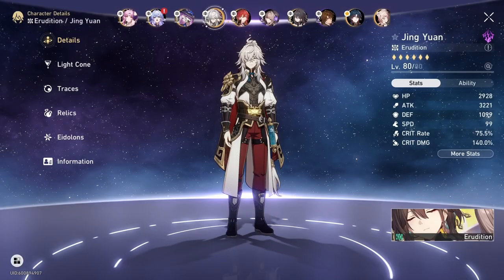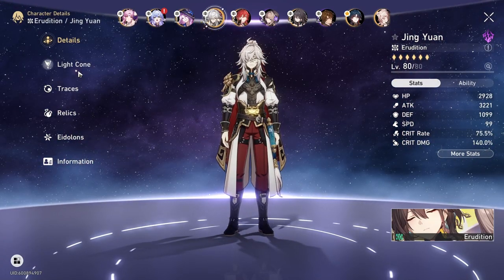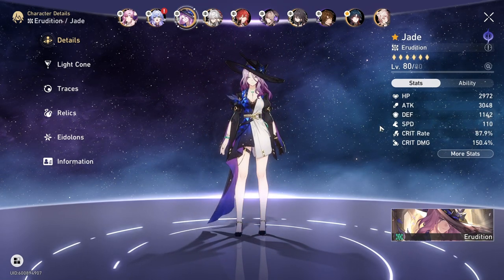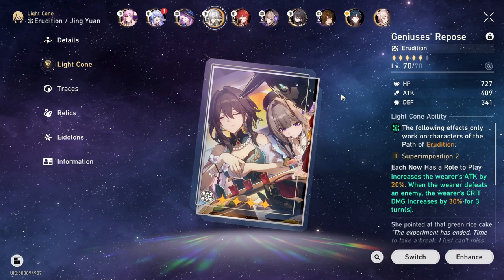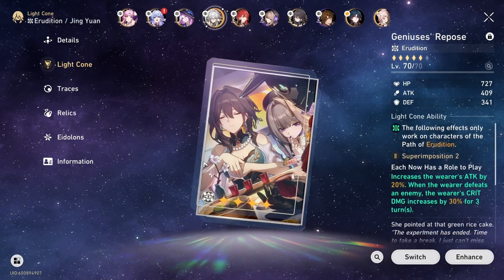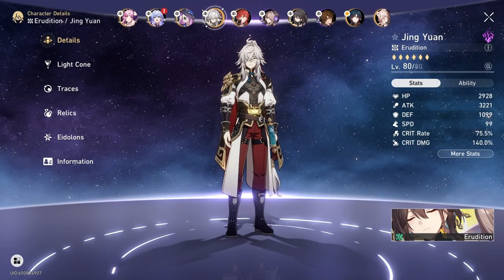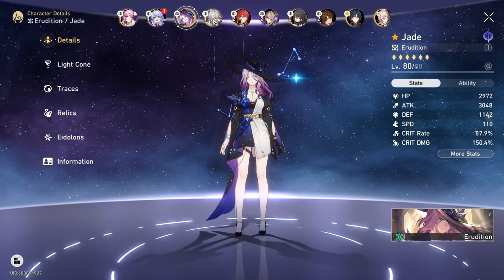Then Jingren, the star of the show — well, you could say Jade is the star, but our general has more presence. He has a good ratio: 75/140, which is really solid. With Fusheng's buff, Jade is effectively at 100% crit rate and Jingren is close to 90% crit rate. The light cone is only level 70, so the 40k you're going to see is with a level 70 light cone at S2, and traces aren't even fully maxed. Everyone is E0 S0 except for Jade.